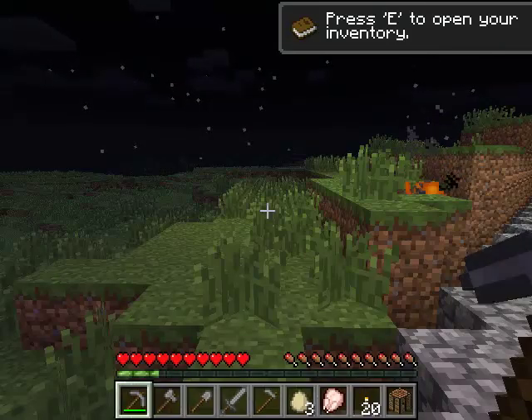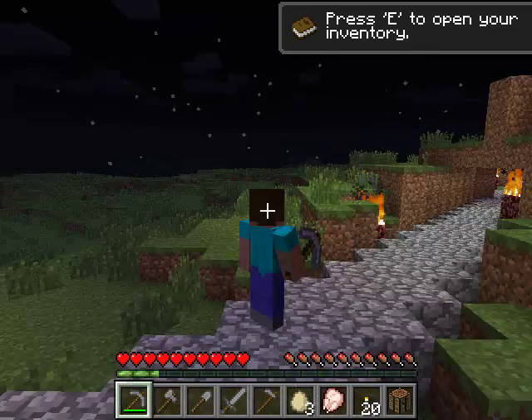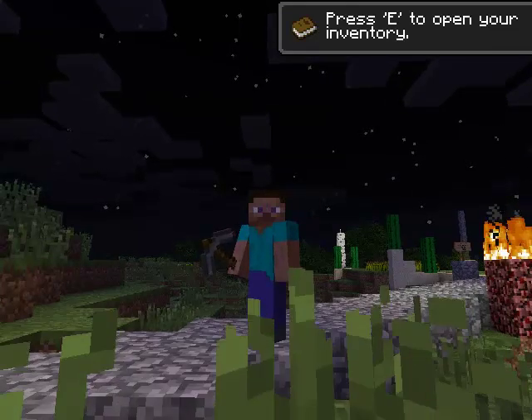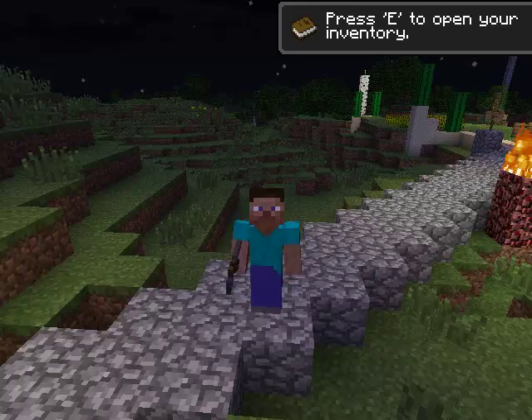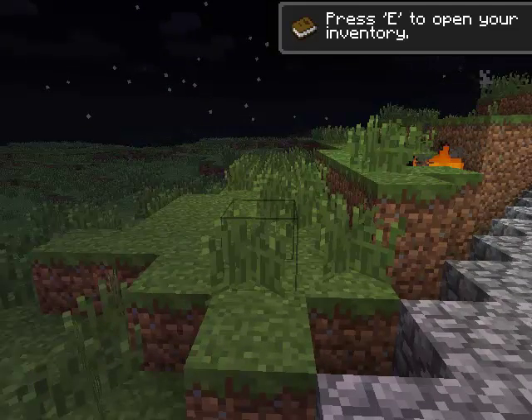You can also see yourself if you use the F5 key. This key toggles between a view of you from the back and a view of you from the front. If we get rid of the display, you can see me a little better — there I am from my front view. That's the F5 key that changes the way you look. I am waving at you with my pickaxe. Here's kind of the standard view that you can see of yourself.